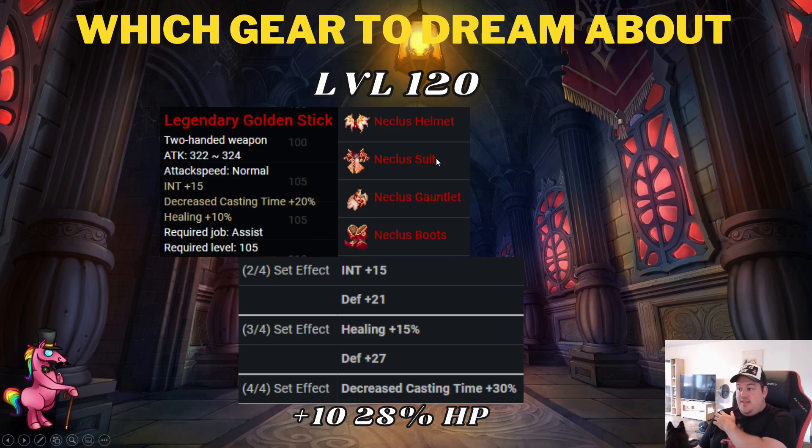The necklace set of choice offers slightly better stats than the previous set — 5% more healing, 10% more cast time, and 5 additional intelligence. Your weapon of choice will be the Legendary Golden Stick, which again gives you everything you need: intelligence, cast time, and healing.